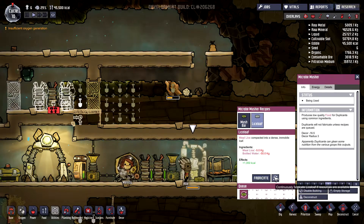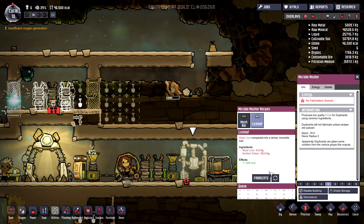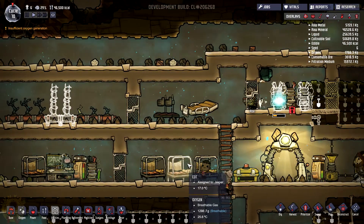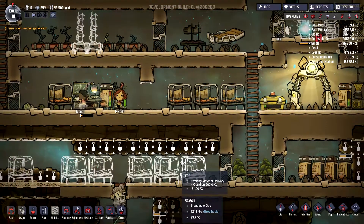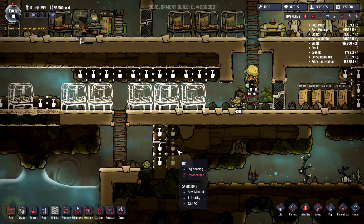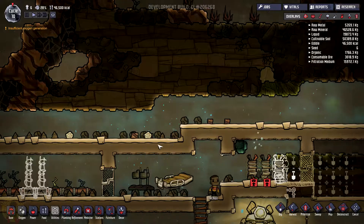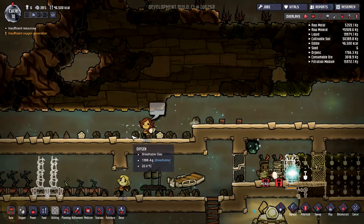These two are not equal. I'm going to do the liceloaf first and then the mush bar. So if we do have enough to make liceloaf, we'll do it — but if we cannot do it, we'll do the mush bar. What is that? There's something falling here. I think we've got something interesting to eat.